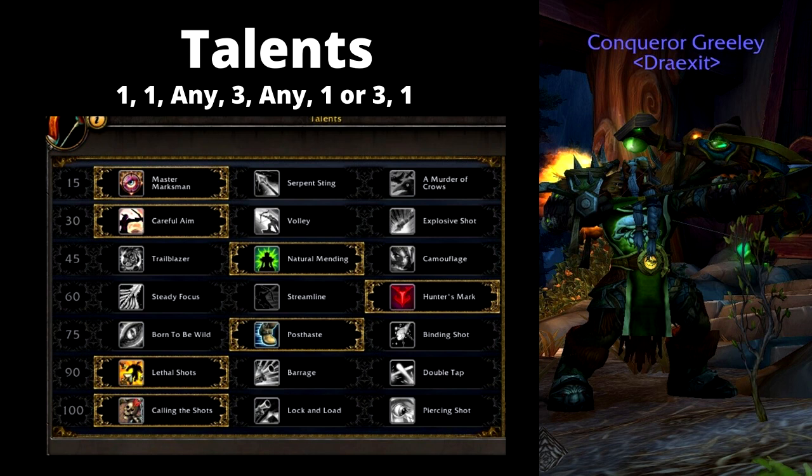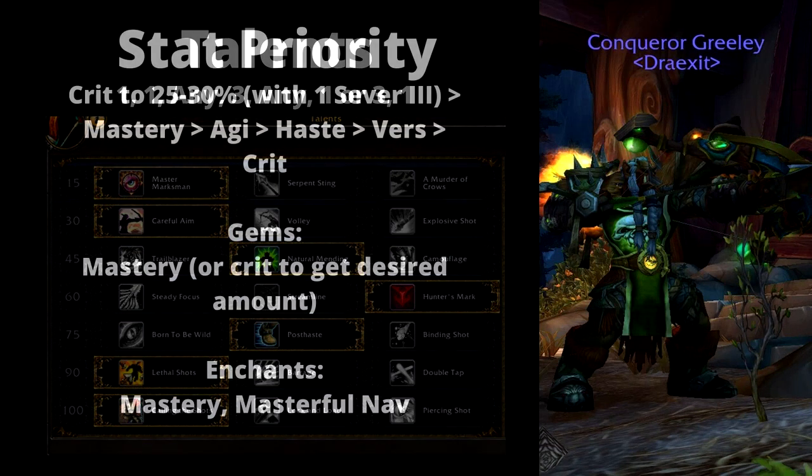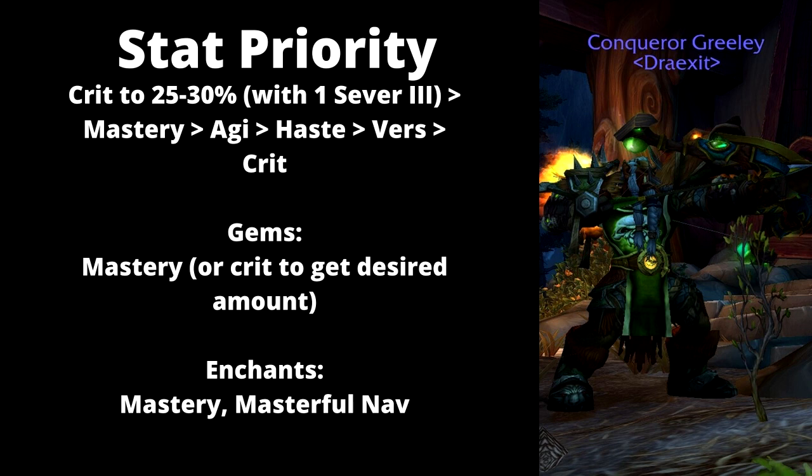Calling the Shots works so well with Master Marksman and how this build is designed to lower the cooldown of True Shot for insane damage. For stat priority: run between 25–30% crit, and that includes having 1 Severe 3 corruption, which gives 12% increased value from your existing crit. Then Mastery, Agility, Haste, Versatility, and finally Crit — because any crit over 30% is kind of wasted and could be going into Mastery, Haste, or Versatility.